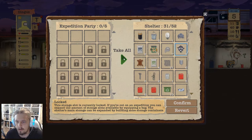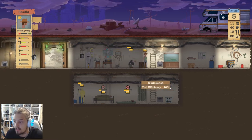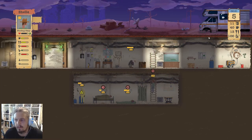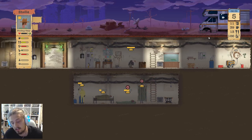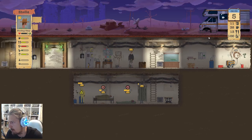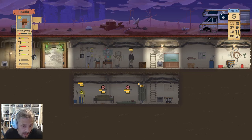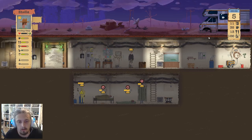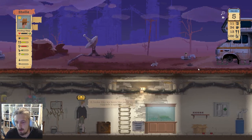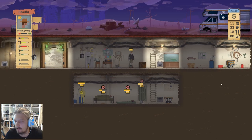We've got heaps of storage now, which is fantastic. Confirm — brilliant. With that expedition wrapped up, day five is a pretty good place to leave it. We've survived to day five, got heaps of water, kids are sleeping, mum's resting, and Douglas is taking a poop in our toilet. Really all in all, things have worked out pretty well. Oh, there's a little rabbit — we would be catching you right now if we had some rope. Run, you little bugger.